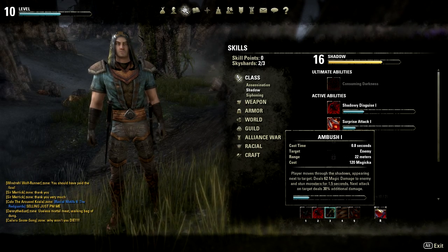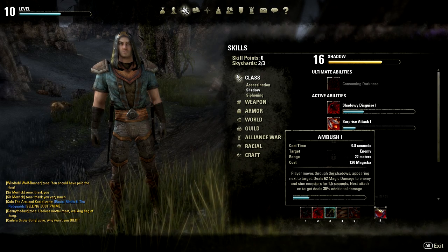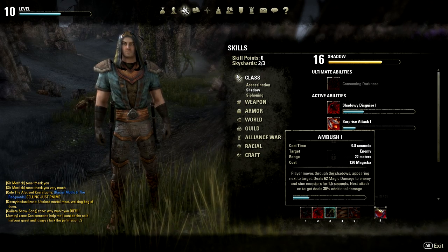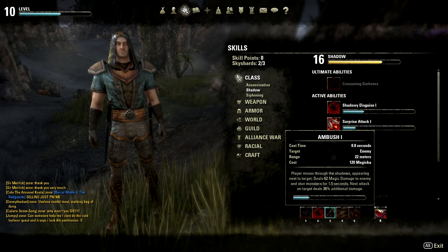I also took Ambush, which is your basic teleport slash — kind of like a Shadow Step from WoW — which also hits the target. This one is upgraded to cause the next attack on that target to deal 30% additional damage.